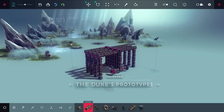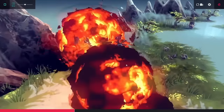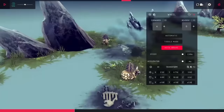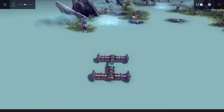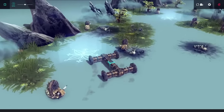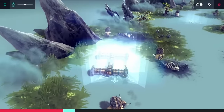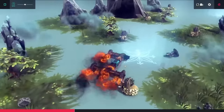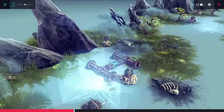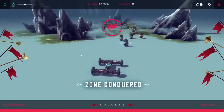Next is Duke's Prototypes, where there are a lot of sheep with bombs on them that get in the way. Normally I'd solve this with a flying machine, but since I can't make one here, my plan was to make a very fast car and hope to weave through all of them without hitting anyone. My first few attempts didn't look promising, but after just barely missing the first few sheep I was able to get through all the insignias and beat the level.